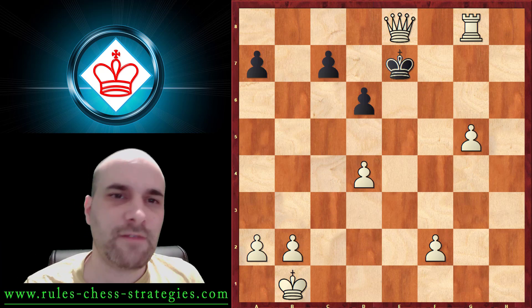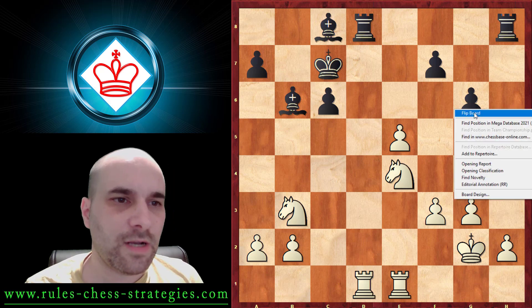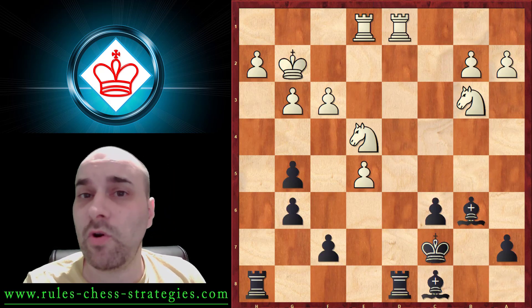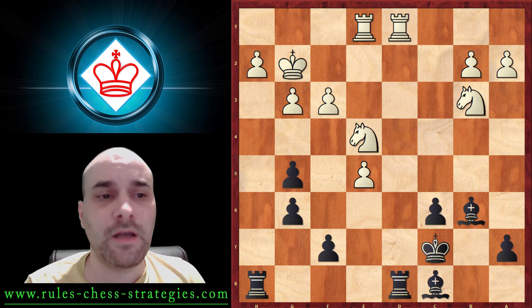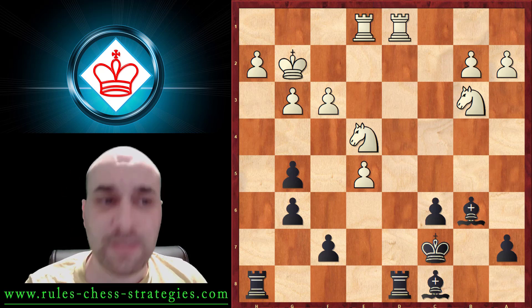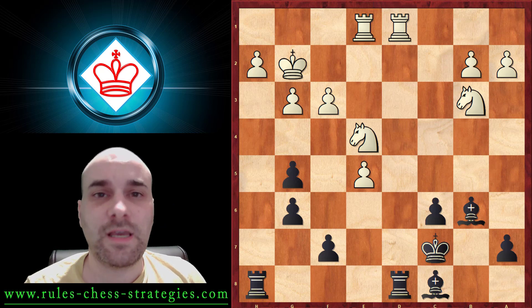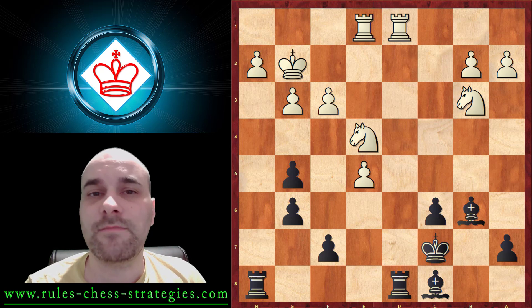Last but not least, I have another game for you. Here we have the black pieces — a very talented young kid from Greece, Ekonomopoulos Philippos, played with black. His opponent squeezed him the entire game, but at some point something can go wrong, and this is exactly that moment. Black used it and managed to win the game. Can you find the best move? It's black's turn.